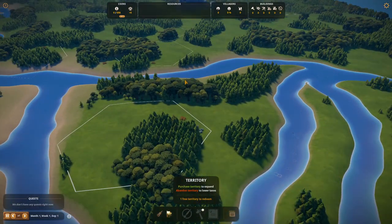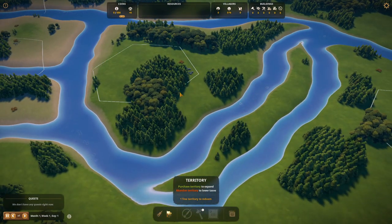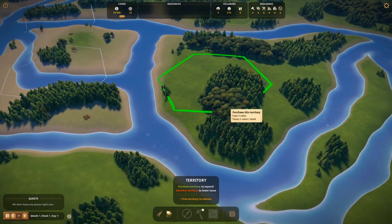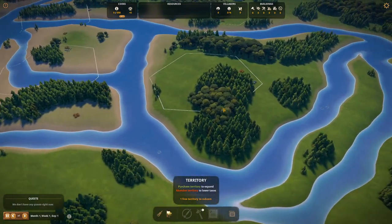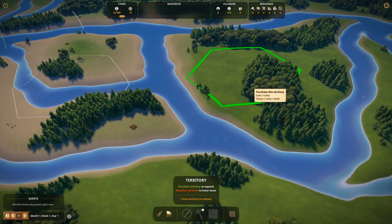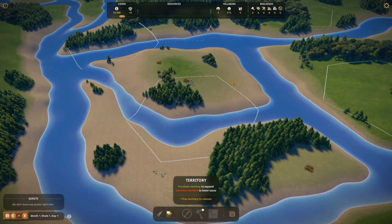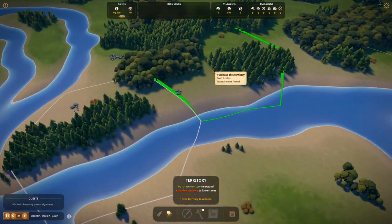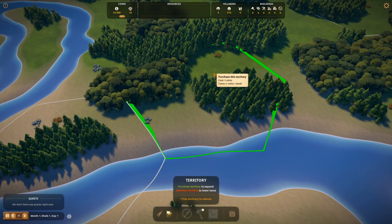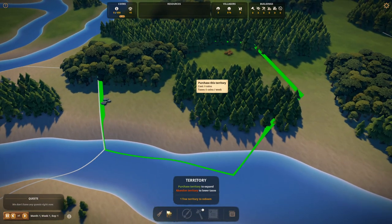If you haven't played Foundation much or haven't played this map, don't start here. There's a quest where you need to get two immigrants, and they won't be able to reach because you'll need a bridge. Unless you plan ahead and buy two territories — and remember, each territory costs 500 gold coins — I wouldn't suggest starting here. Check the link in the description for the 250 subscriber giveaway; we're 17 away and it's easy to participate.